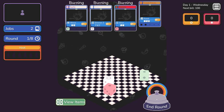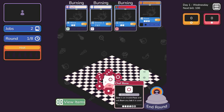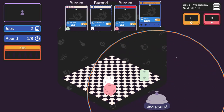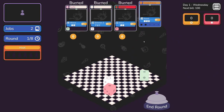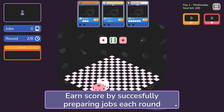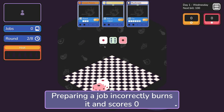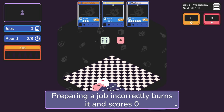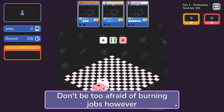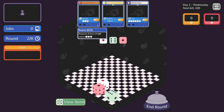I don't really understand what's happening just yet. I'll end the round and see what happens. Burn, burn, burn. Earn score by successfully preparing jobs each round - preparing a job incorrectly burns it and scores zero. I didn't realize the dice had already rolled. Is that what I'm missing? Don't be too afraid of burning - it can sometimes be necessary to end the round.